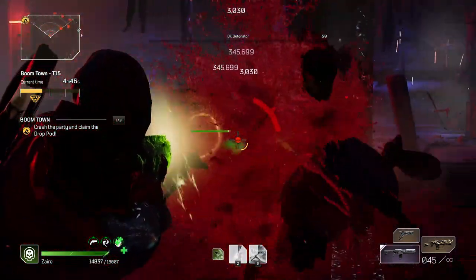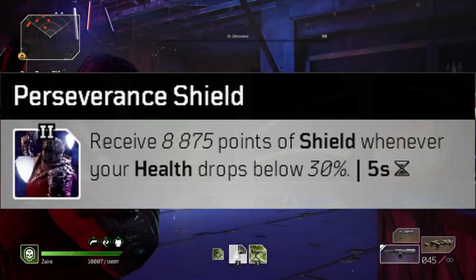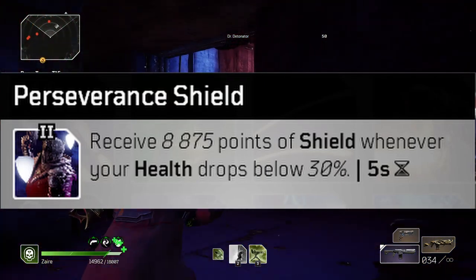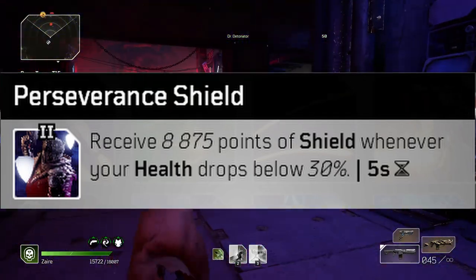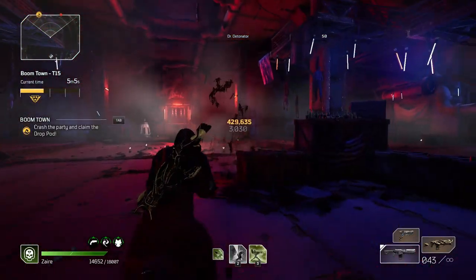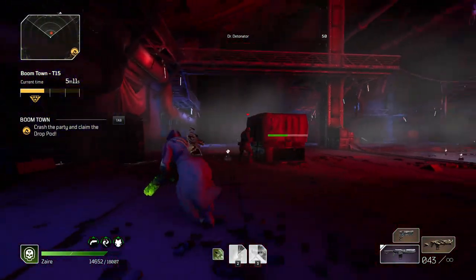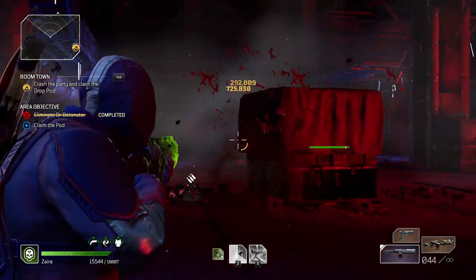The second mod I would recommend is Perseverance Shield. When your health hits 30% or below, you receive 8,875 points of shield, and that's only on a five-second cooldown — whereas emergency stance is on a 10-second cooldown. I have around 18,000 health on my Techno Monster, so nearly 9,000 points of shield is pretty much half my health as a shield, which is very nice to have.